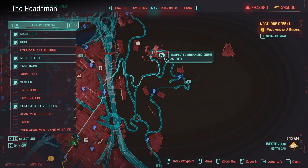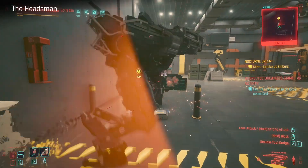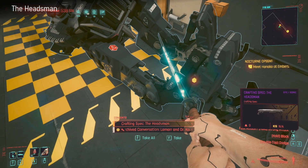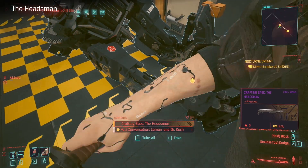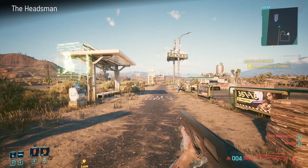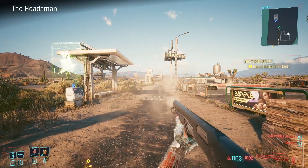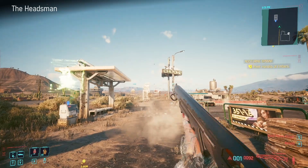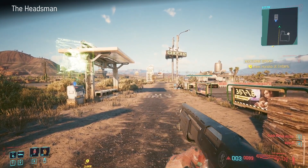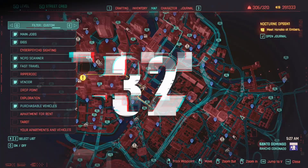This is another suspected organized crime activity one - it gives you a crafting spec for the Headsman. You'll notice in the crafting window it doesn't even say iconic but it actually is an iconic one - there's just an error in the labeling. It's a fairly standard shotgun but it reminds me of the one from Terminator 2, especially with the one-handed cocking reload animation.